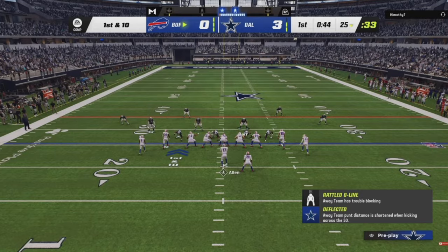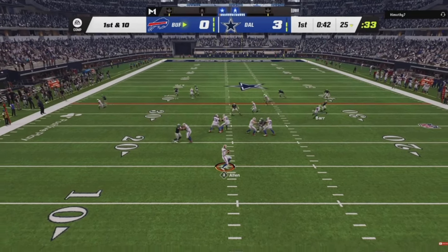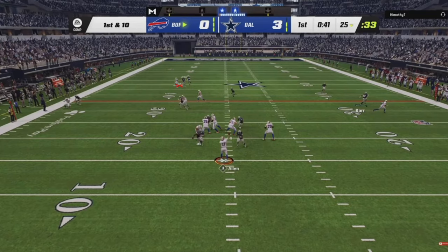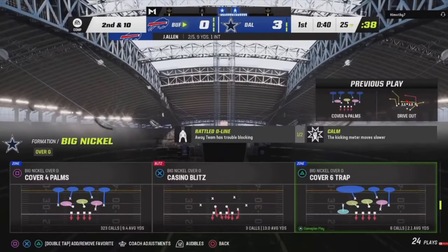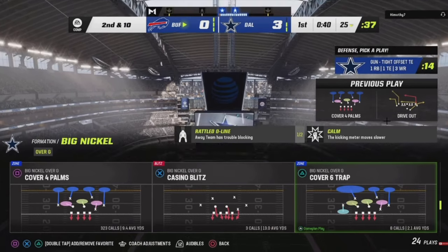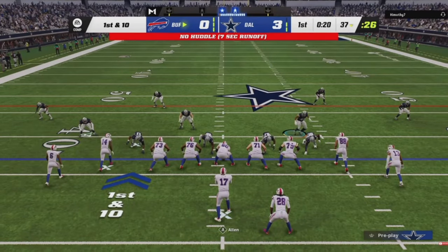So that's the defense: man-to-man, man-to-man, outside leverage, outside leverage. You're going to double the deepest route to the inside. On the quarters side it's a four-on-three deal - three-rec takes the first underneath to the inside, and I like to user the quarter-flat to properly play outside leverage on the back to the flat. You can see how I overtake this route. Look at the corner - that picture the quarterback is looking at does not look like an inviting throw at all.